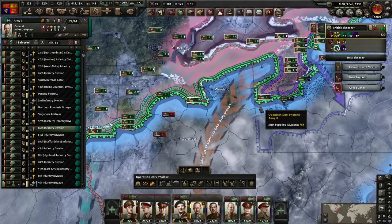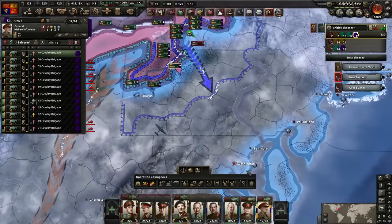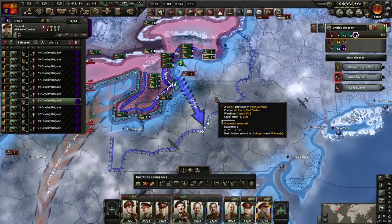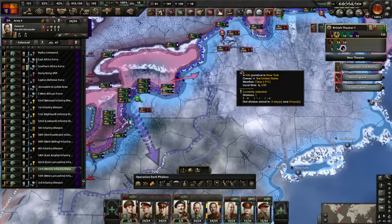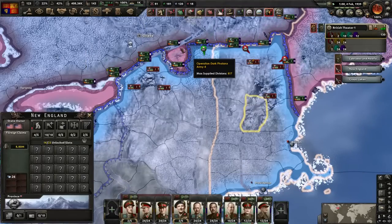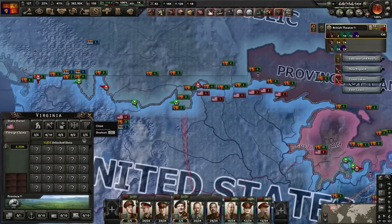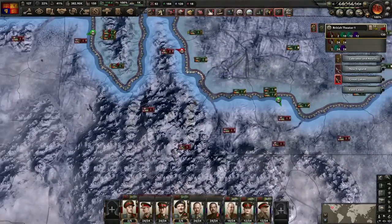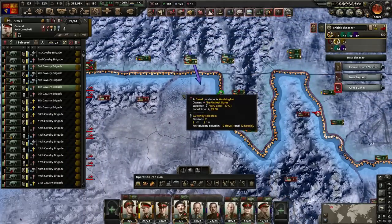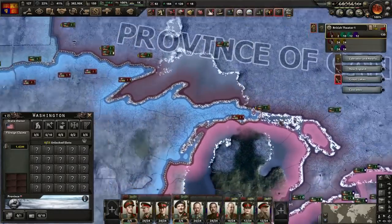We've just taken Michigan, which means we can get the other cavalry we've been training up and they can help lead the charge across the Appalachians. Now we spread like a growth — it's going to be much more difficult for them now. This is the major breakthrough I was looking for. If you get enough horses — I really can't stress this enough — with enough horses you can overwhelm them very quickly. They're too fast and they don't use too many resources. My good units are still fighting the good fight in New England.